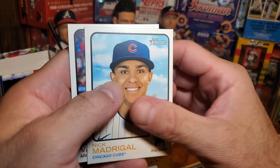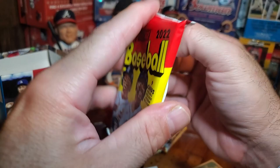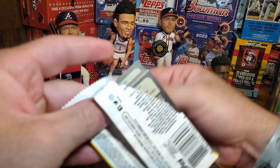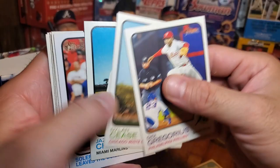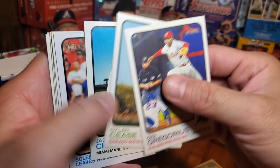Madrigal and Varsho. Dede, Cease — almost no-hitter — Jazz Chisholm. Soler World Series home run, Hoy Park rookie, Elvis Andres. Then and Now: Trey Turner, Lubrock, Cavan Biggio, and then Kyle Hendricks.